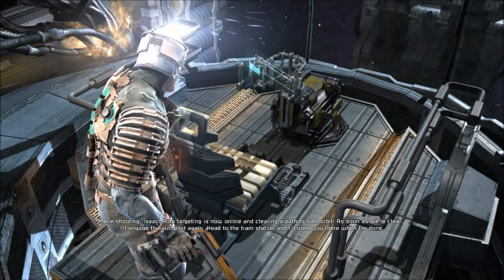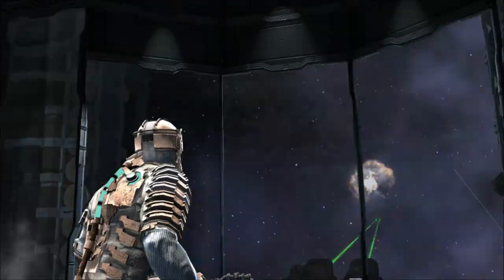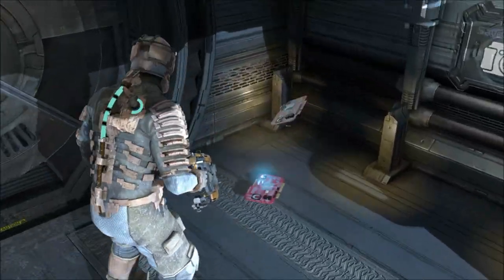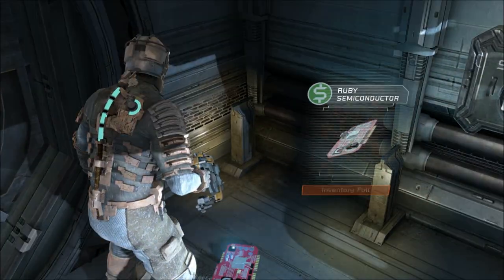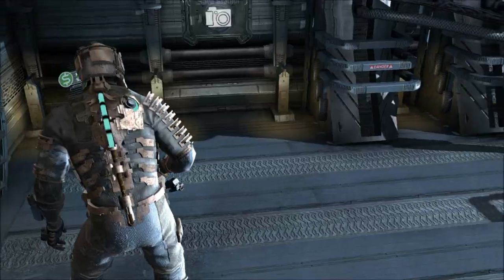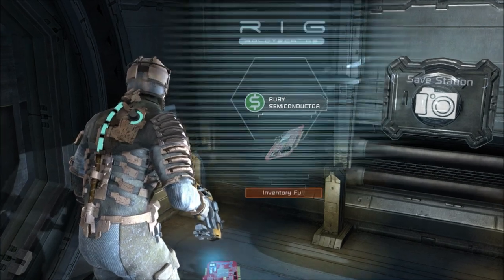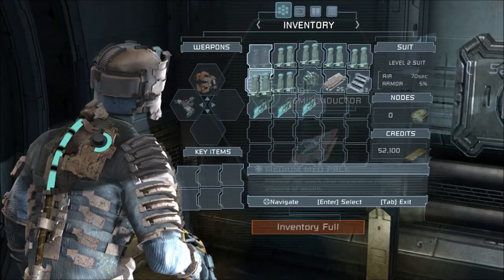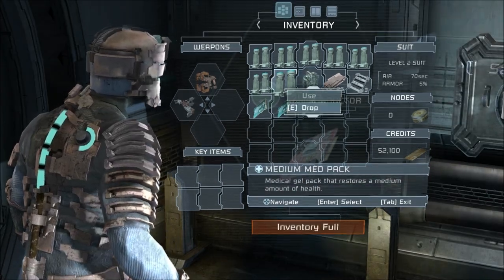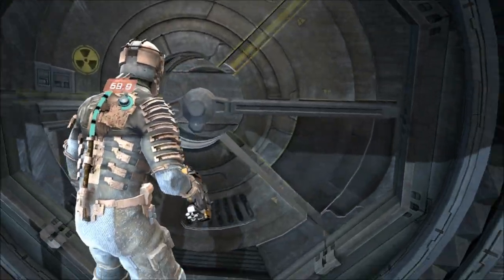Head to the tram station and I'll meet you there when I'm done. Hooray! Auto-aim was turned on — I don't know who hacked that into the game. The ruby semiconductor — dammit, I need that. I'm sure that's going to give me lots of money. What can I drop this time? I'll drop another medium med pack. I hate doing that, but I'm sure that'll buy me more than enough money.